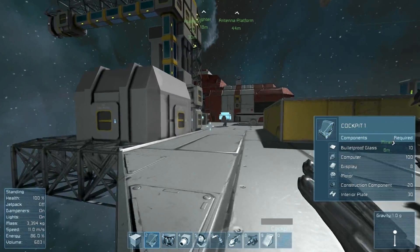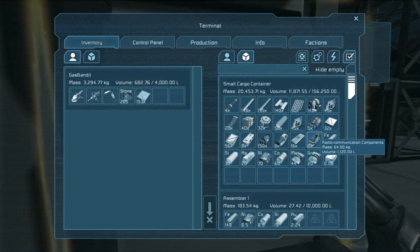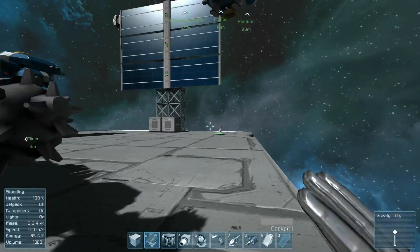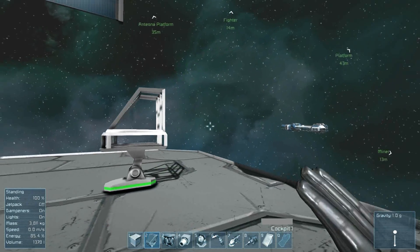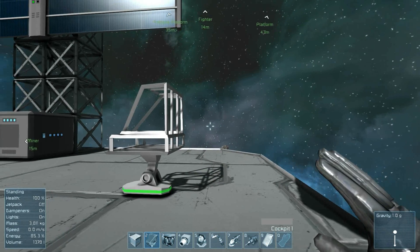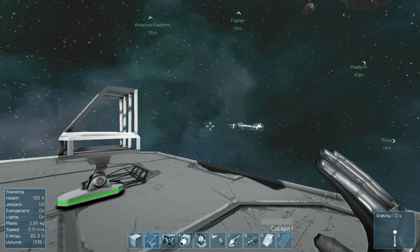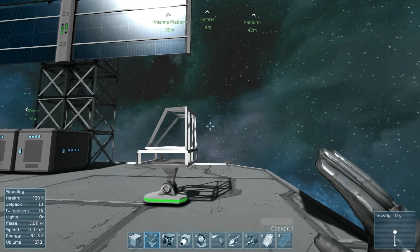I don't have interior plates, so I need interior plates. I need to stack those computer parts. There — I picked up all the interior plates. So there's the frame of the cockpit. Now, a ship basically needs four specific systems to be considered a useful ship: it needs a cockpit, it needs a power plant, it needs thrusters, and it needs a gyroscope. If it has those four things, it can navigate in space. Anything above that is up to you.